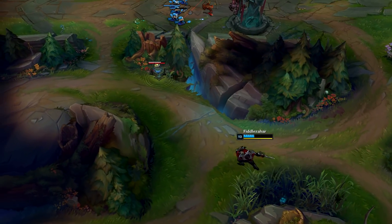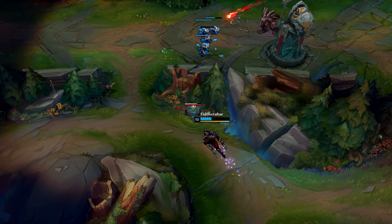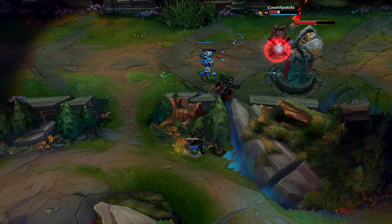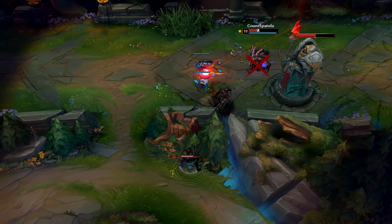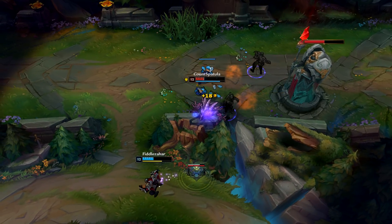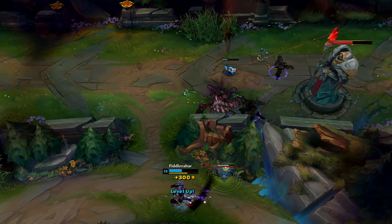First, place your W shadow in a safe place where you want to escape. The second thing you want to do is flash over the wall to get closer to the enemy so you can ult them. After that, quickly get back to your W shadow to avoid the turret aggro and to dodge their ultimate or skill shots.